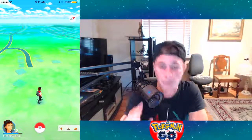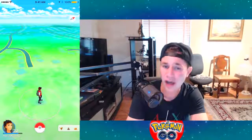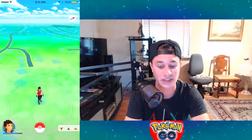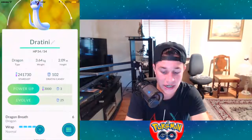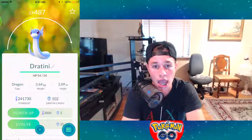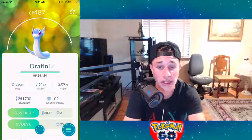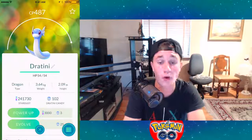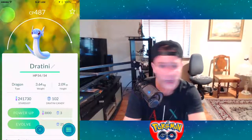Here's a big one that kind of affected me — the nests have possibly been changed. If you had a nest by your house, like for Dratini — we go to a park called Dratini Park, it's a Dratini nest. We did go there today and the spawn points have moved. We looked around to see if Dratini were still spawning, but the nest points have possibly changed, which sucks.